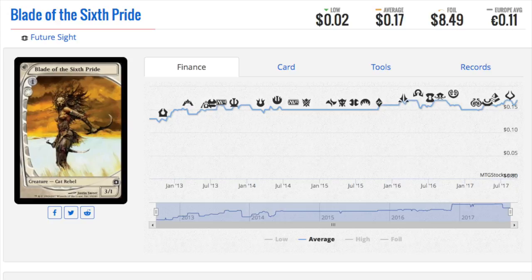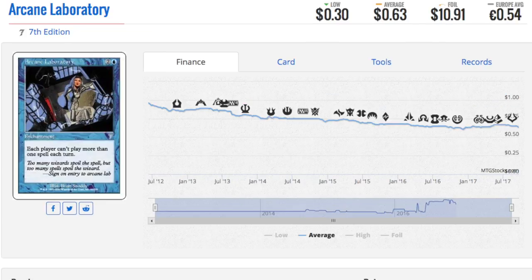The multiplier is huge. So Blade of the Six Pride — this one is from Future Sight. There was a bunch of these, I think there was a ghoul and a barbarian or some type, but this one is very interesting because it is a cat. $0.17 on average for the non-foil and over $8, almost $8.50 for the foil. The multiplier is due to cats and the cat deck wanting it, but the normal version is only $0.17, so it's not like the cat deck has no other options.